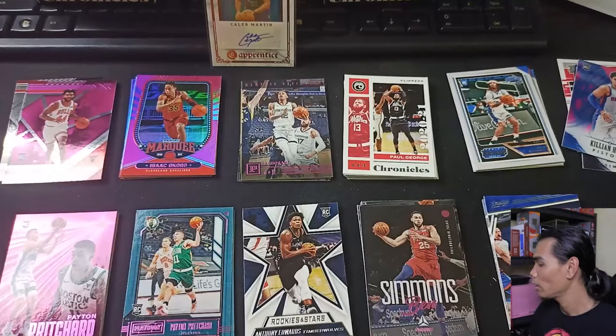So guys, there you go — we got one auto card from the Panini Chronicles Blaster Boxes. It's not the expected player, but we did get plenty of pink parallels as well. I think I am very satisfied for now since we are just new to this.